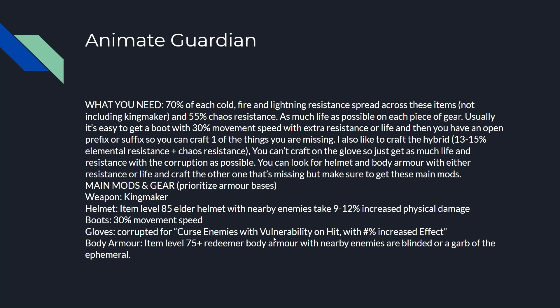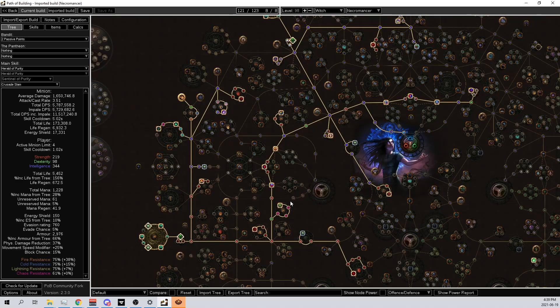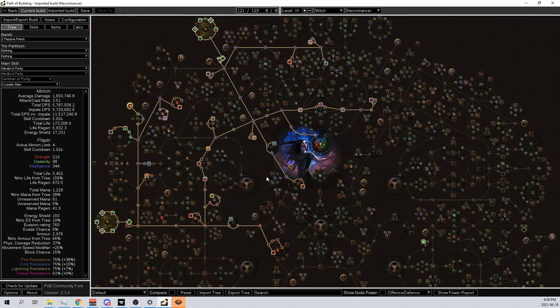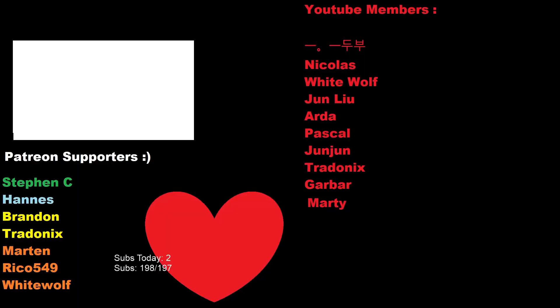And that's the entire guide. Oh my god, this was insane. I've gone over everything: the Ghastly Jewels, the clusters, the Primordial Jewels, the flasks, all the items, the skill tree, the leveling. I hope you guys enjoyed this — it was a lot of fun to make and a lot of people were really excited for a guide. Thank you guys for watching. Thanks for hanging out. I want to take this opportunity to thank my Patreon and YouTube members who financially support the channel — I can't do this without you guys. See you in the next episode!